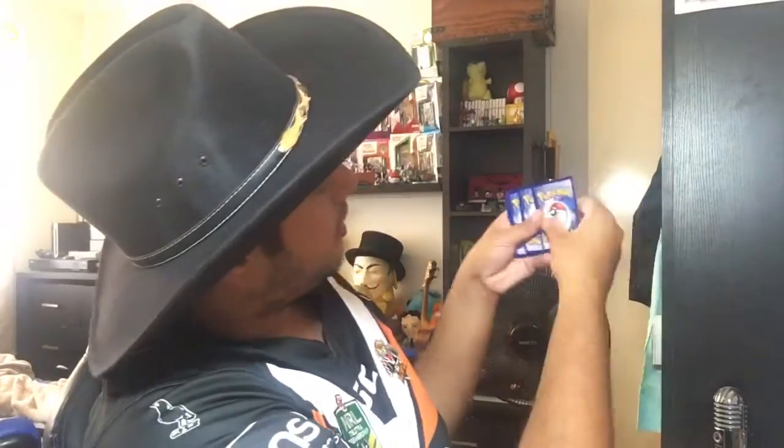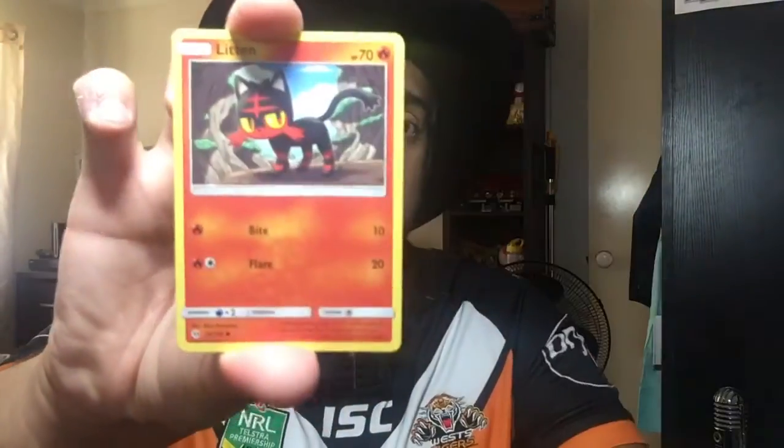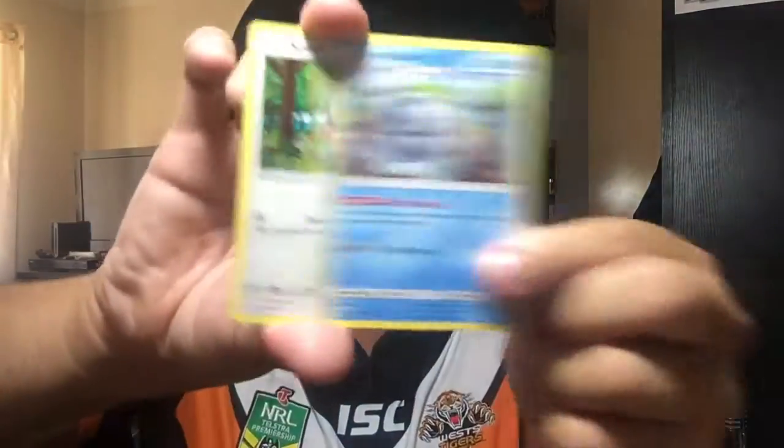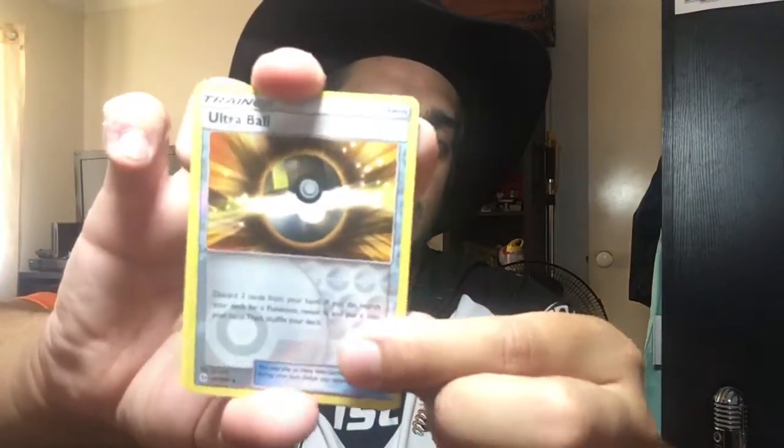Once again, if you enjoyed the video, hit that thumbs up down below. Let's open up the packs from the back — we have a Decidueye pack. Code for whoever wants it — straight to the bank. We've got a Lillipup, a Paras, a Furfrou, a Litleo, a Yangoose, an Electric Energy, an Araquanid, a Surskit, an Illumise, a Reverse Holo Ultra Ball — and the rare is a Masquerain, which is needed for the set, so that's good to see.